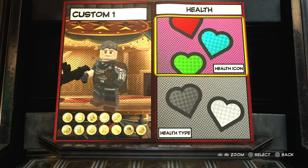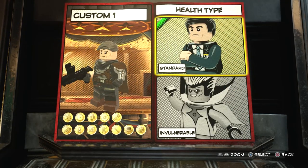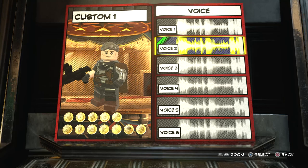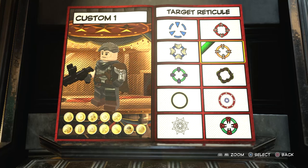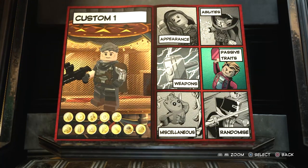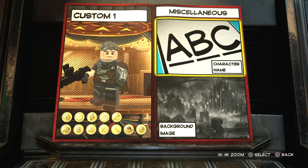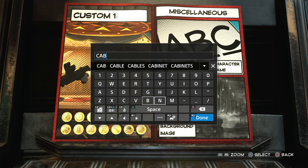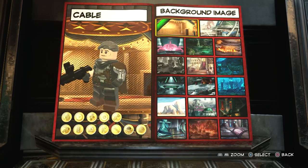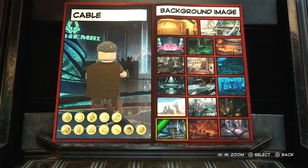Now onto passive traits. For the health icon, we'll go with this as a reference to his eye. We'll go with standard health type, voice two, and movement speed default. For the target reticle, we'll also go with this one because it reminds me of his eye. So we've done the appearance, the abilities, the passive traits, and the weapons. Now we just need to name him and choose a background image. There it is — Cable. And for the background image, obviously we're going to go with the future, which is 2099. Looking really, really cool.